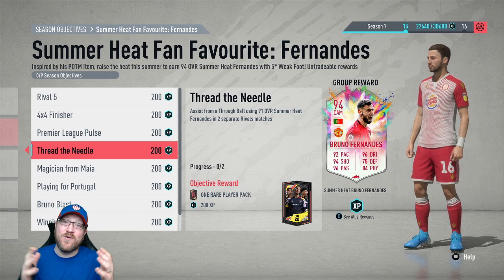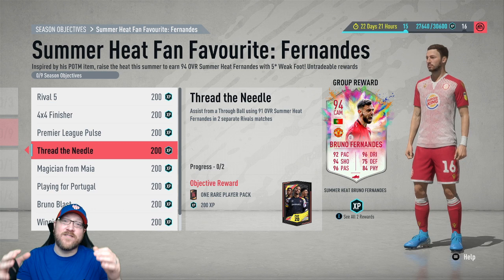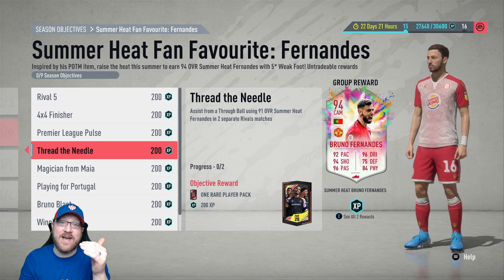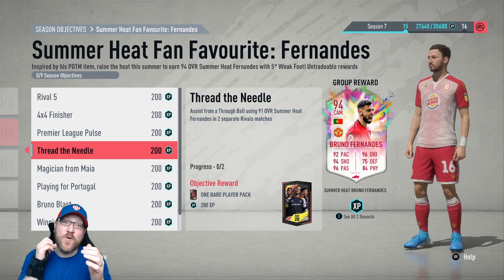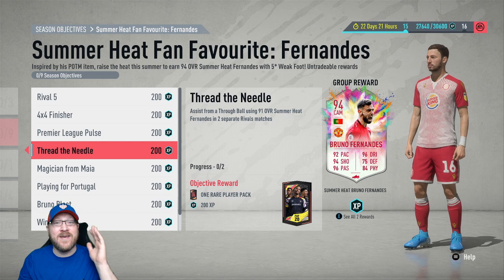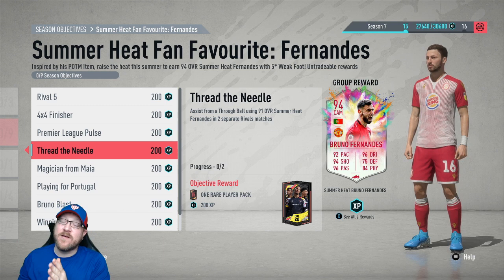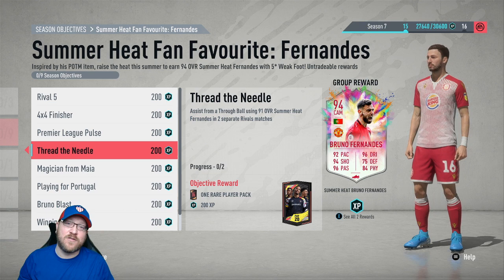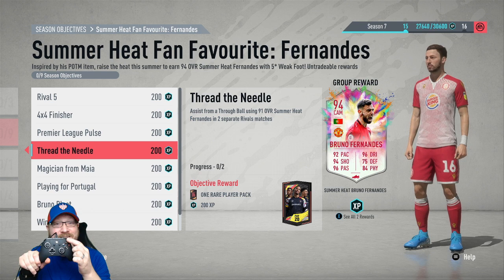I've not had a lot of luck with those normal through balls where Bruno has the ball at midfield and threads it to a striker making a run, because usually a center back catches him before he's fully in on net, or the keeper comes out. So for me, the best way to get the through ball assist is not camping out at midfield — instead camp on the edge of the box and make just a little dink through ball. For anyone who doesn't know, the through ball button is Y or triangle.